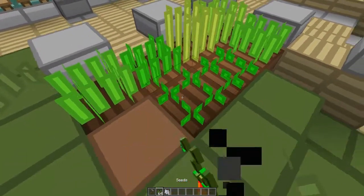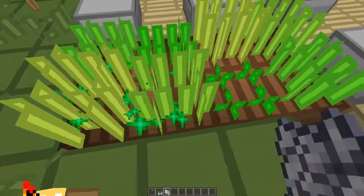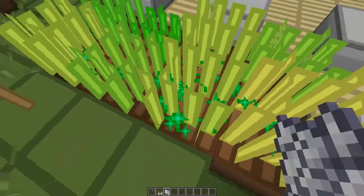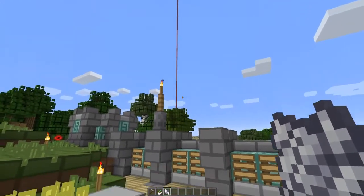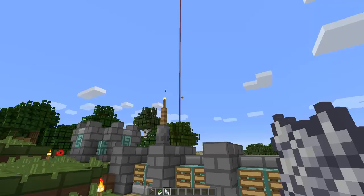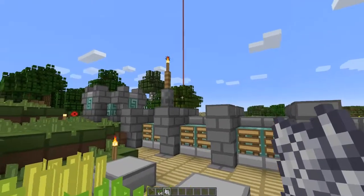I hate working on the farm. It's just such a boring job, just growing all the wheat. A beacon light! Well, that must mean my chest is ready. Now it will be filled with all the resources I want. So let's take a look.